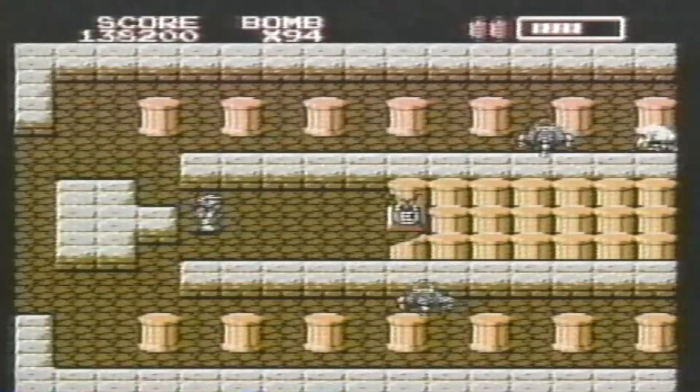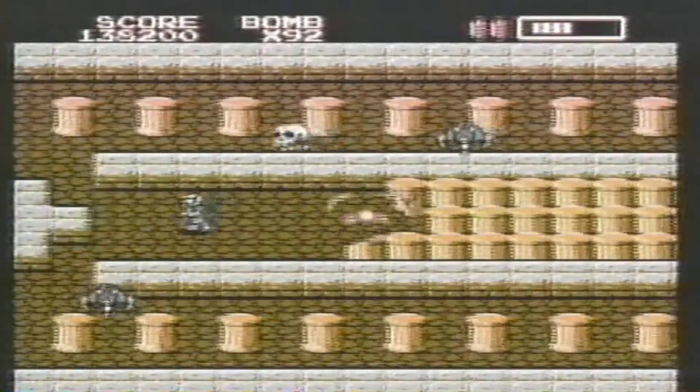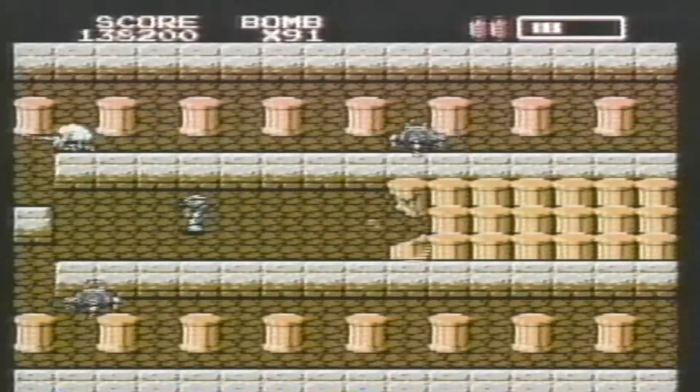If you go directly down the center passage, you'll find the chalice and key. You could use a missile to blast a straight path, but you uncover more pods by using bombs.